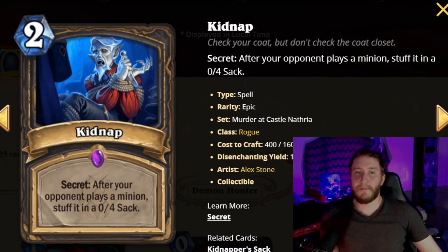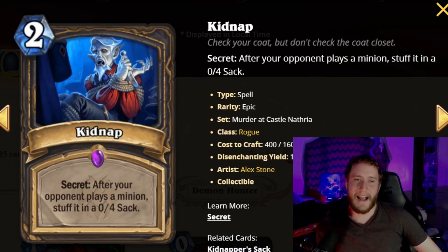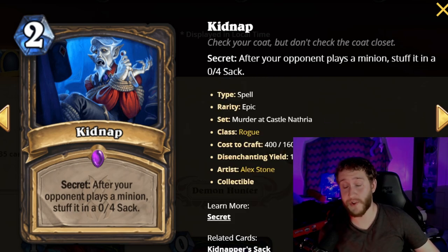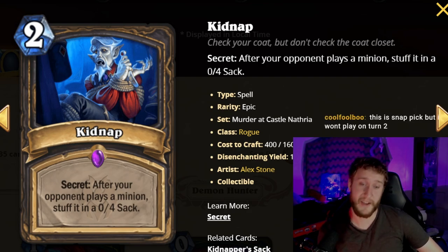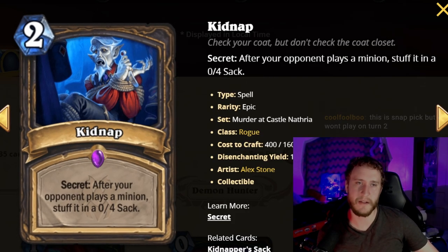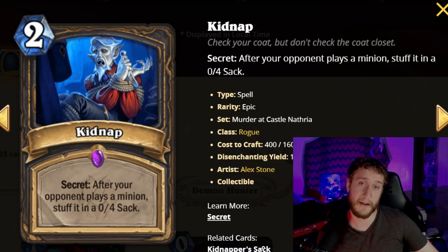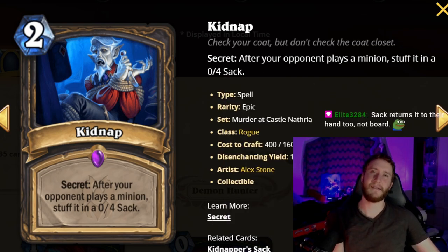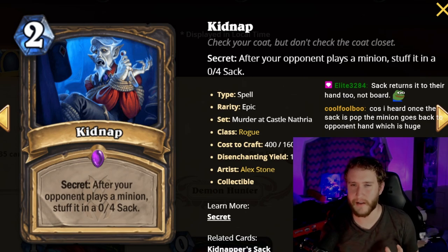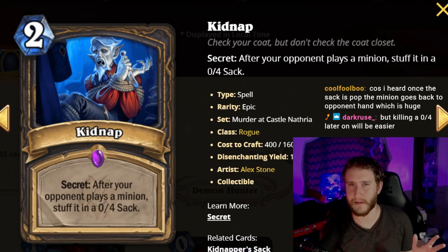Next up is Kidnap, an epic two-mana secret. After your opponent plays a minion, stuff it into a zero-attack, four-health sack on your board. They have to deal four damage to the sack to get the minion back. This is a weird one — if you've forced your opponent completely off board, which Rogue is good at, they might not be able to deal with it. But if you're behind, this does literally nothing except save you four health or maybe trade for removal. It's a very high-variance card.